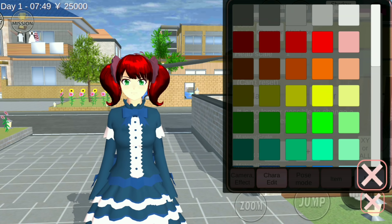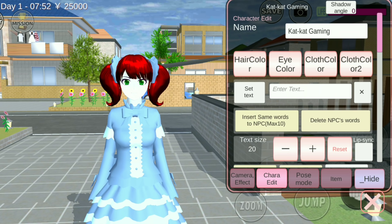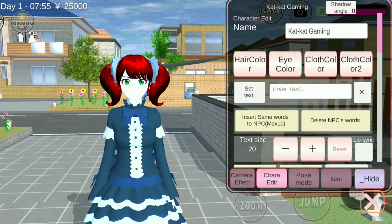Now let's remove her hat. From Cara Edit, let's uncheck the hat visible. Next, let's change her color to blue, change her hair back to color red, her eye color to green, cloth color to blue, and cloth color to dark blue.